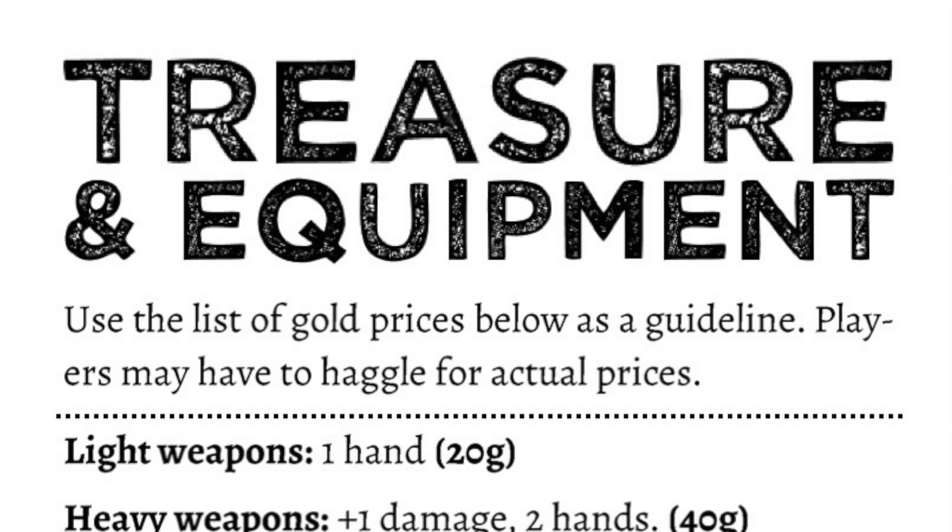The next section is all about treasure and equipment. Like all of the other sections, you are looking at table after table to be able to customize these treasures with a simple roll of the dice. You're not just giving your kids fine china — you're giving them extra plainer fine china. And I think that's super fun.